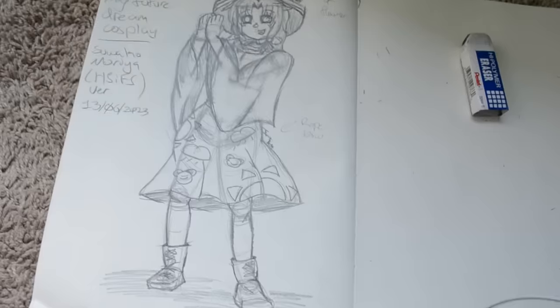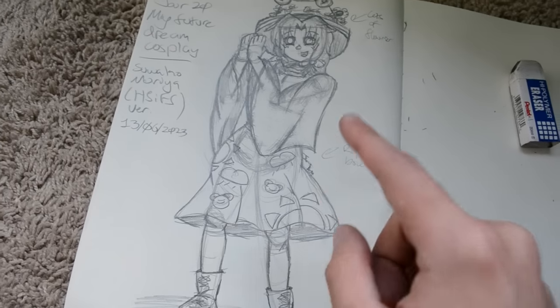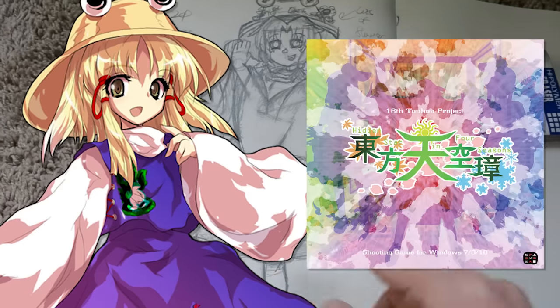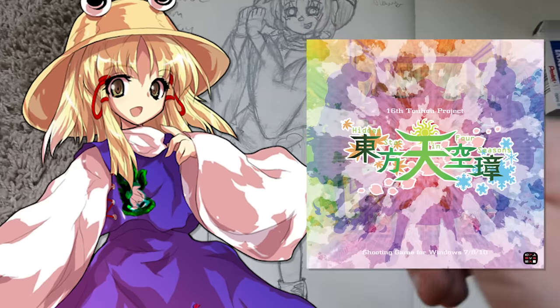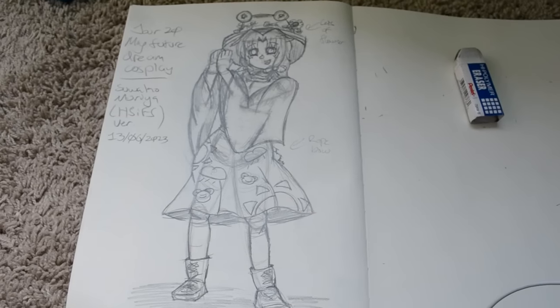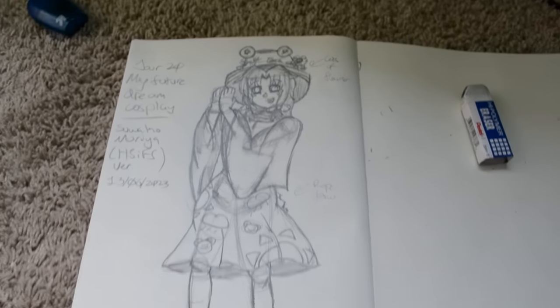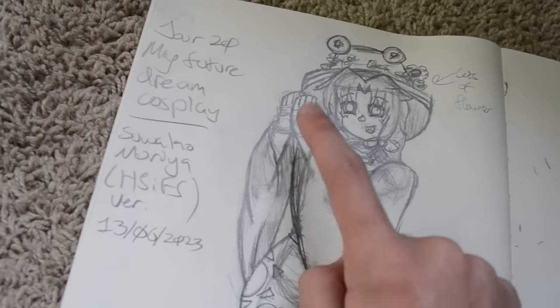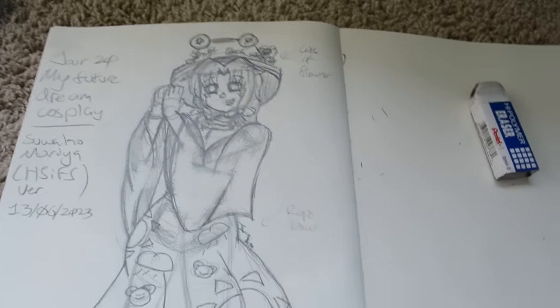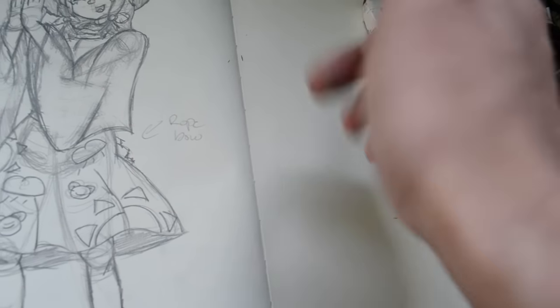Screw it — Moria. Think of Suwako Moria, but in Hidden Star in Four Seasons, and this is essentially what you will get. Honestly, my anatomy is getting really solid so far in my opinion. I still need to work on my arms — you can tell I just kind of cheaped out there. Day 30, I'll see you when we get there.